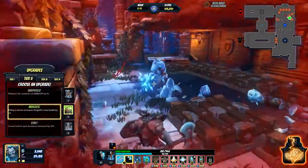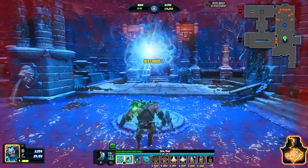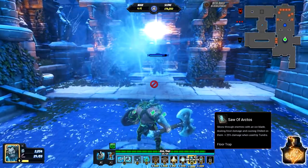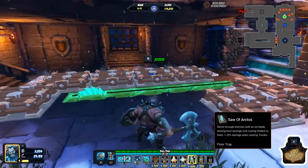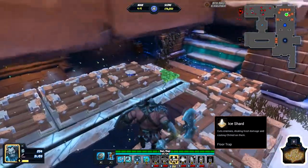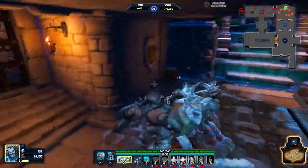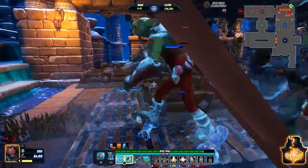We're going to grab Muscles, which will give us even more HP over time. Using the Rift to heal. Then we're going to get one more Saw of Arctos in here, build this path out a bit more, and place a few more Ice Shards. And again, try not to fight on top of the Barricades — that's very bad for you.